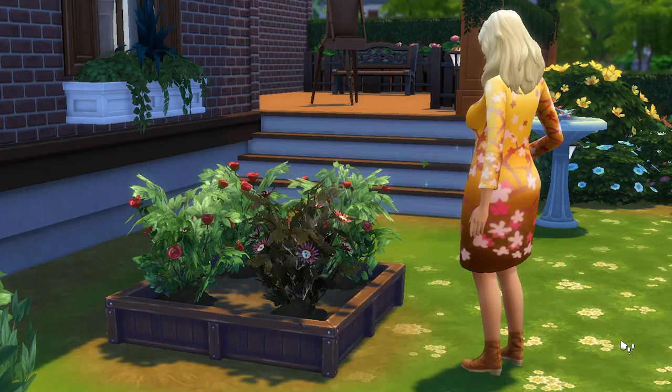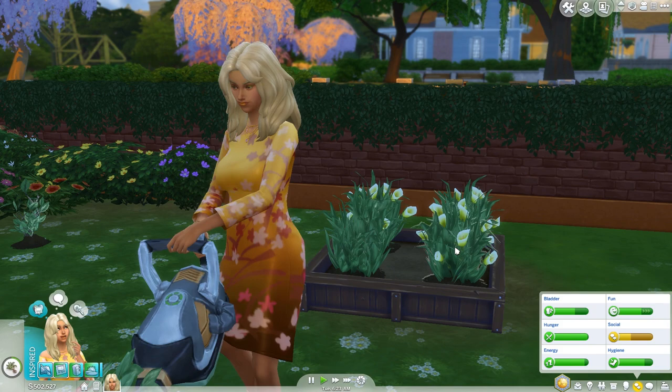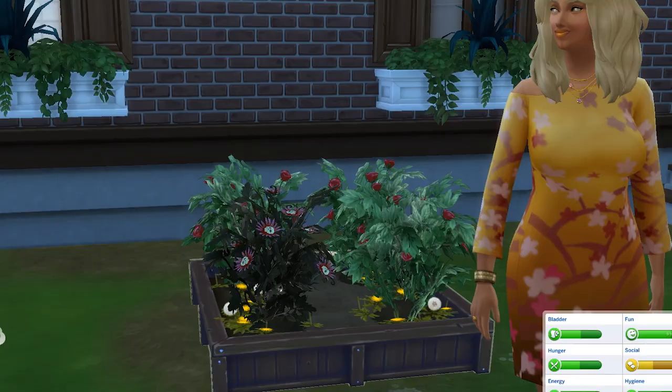The death flower. Contrary to its name, it saves lives — Sim lives! The reason you'd want one is because you can give it to your best friend, the Grim Reaper, to save a sim from death. Let's jump into it.